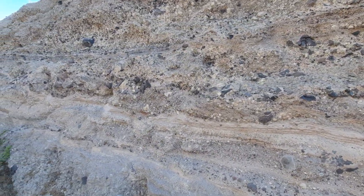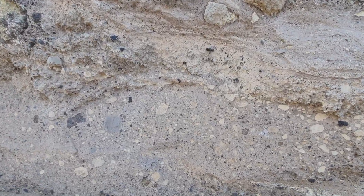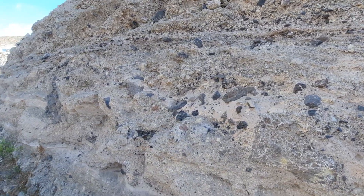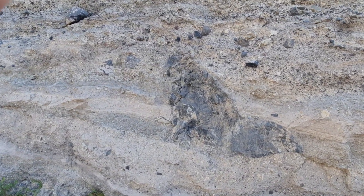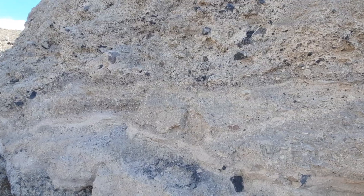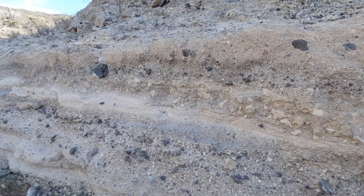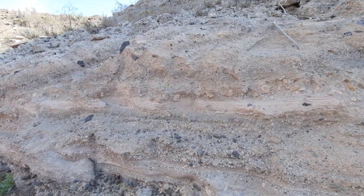I'll run you along this deposit a little longer. We see alternating coarse and fine layers, alternating pumice-rich and block-rich layers. Here's one of these pumice-rich layers — the cream colored material is the pumice — and here we have the blocky material that is quite enriched in foreign material, in pre-existing blocks. Here we have a larger block, and I'll move along here.